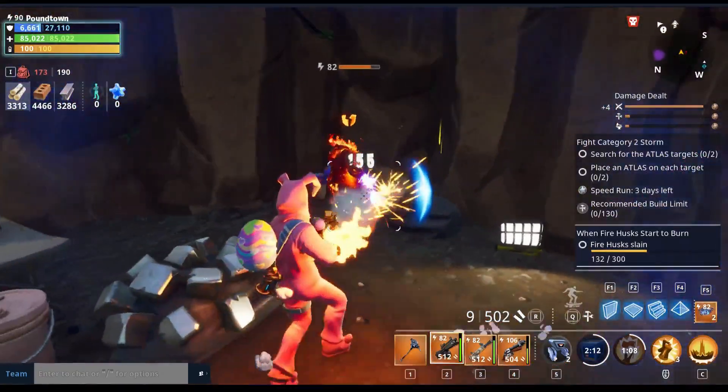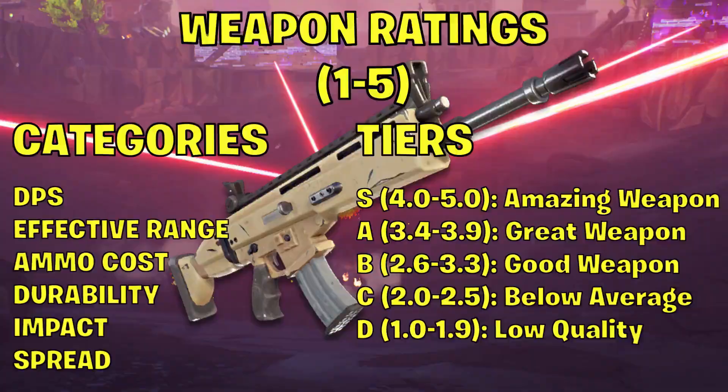We'll be rating the weapon in six categories. DPS, which is damage per second. Effective range, which is basically how far away you can shoot a husk and still do 100% of the weapon damage without any damage fall off. Ammo cost, how quickly you're burning through ammo when firing the weapon. Durability, how much damage you can do with the weapon before it breaks and you have to craft a new one. Impact, rated on how much impact per second the gun does when firing. And spread, which is basically the recoil and bullet grouping while aiming down the sights of the weapon.